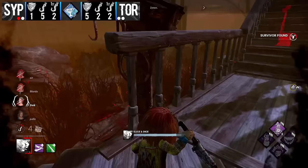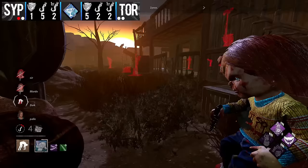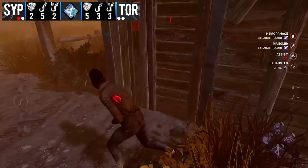Zynox takes the injury on Dark, kicks the gen to start regression, then goes undetectable with Hidey-Ho mode to try and spot someone out. Dark sees him coming though — not getting caught off guard. Zynox misses the Slice and Dice. He eventually swings through and gets the down — it's just so hard to see Chucky, especially with zynox using the cover of the main building to hide his position. Dark is caught off guard and can't see Chucky around the corner as he swings to the pallet.